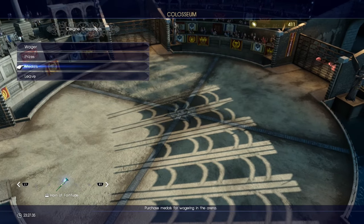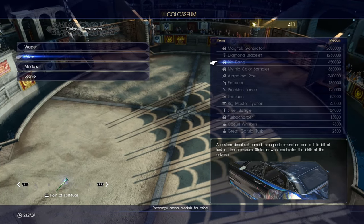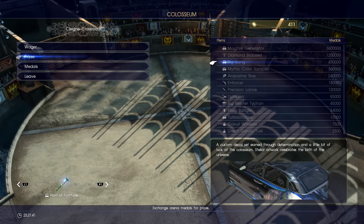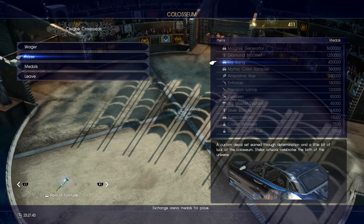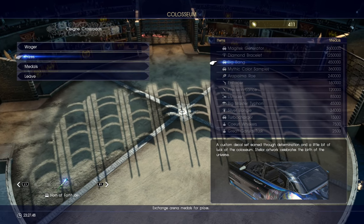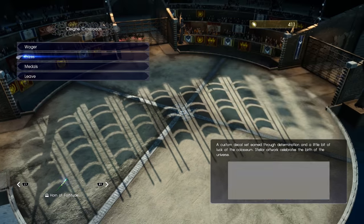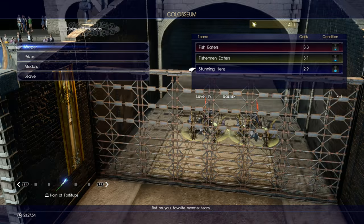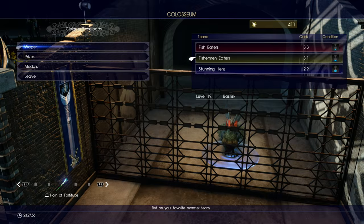Once we're at the coliseum, what we want to do is save up 450,000 tokens or tickets. You can technically buy tickets with gil, but that would be a ridiculous amount of money to buy it directly. So what we're going to have to do is buy a small amount of tokens and bet on the different creatures.